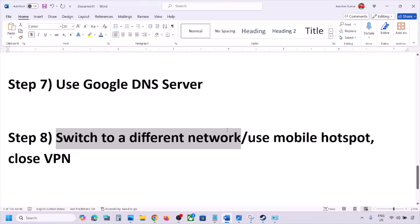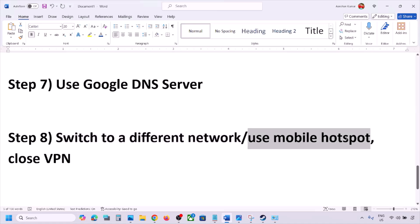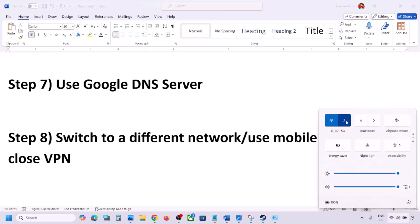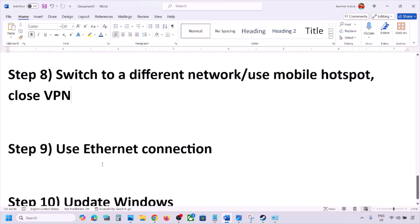The next step is to switch to a different network. If you have any other network available, switch to it and check. You can even switch to mobile hotspot — turn on data on your phone, enable the hotspot, connect your PC to your phone's network, then launch the game and check. If you are using a VPN, close the VPN and then check.